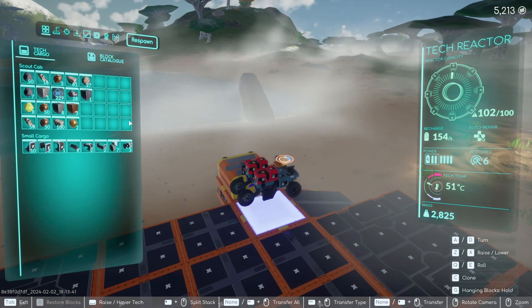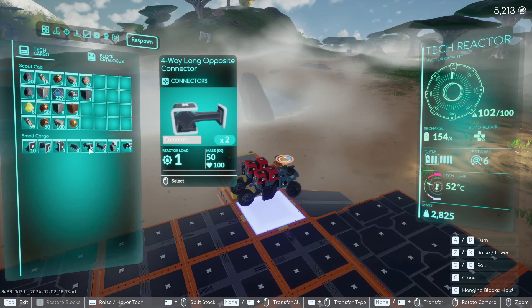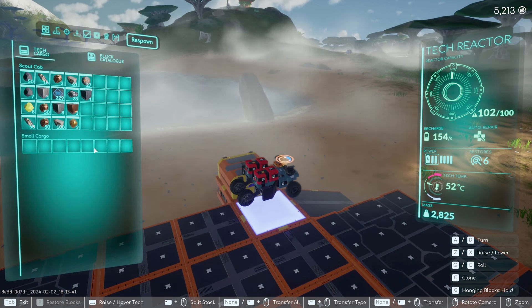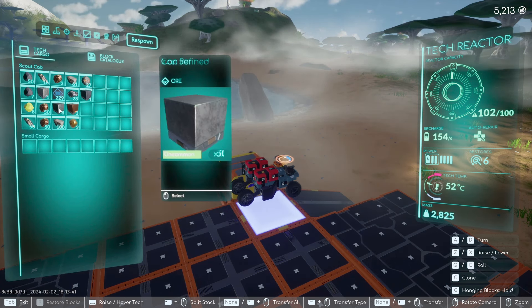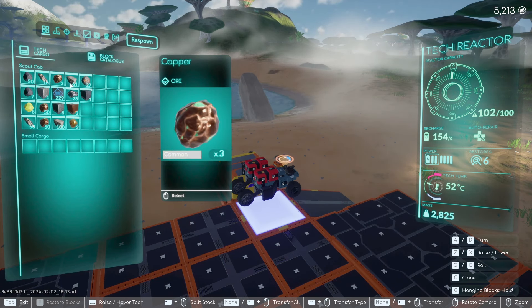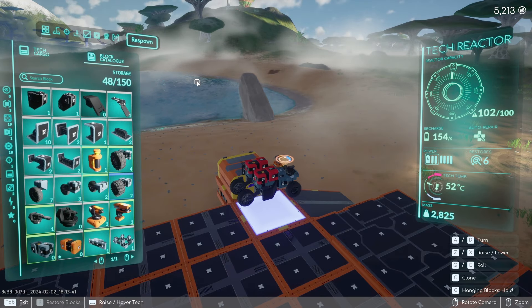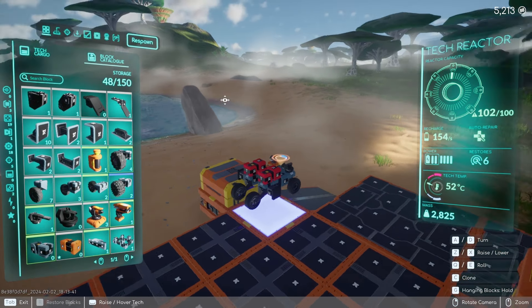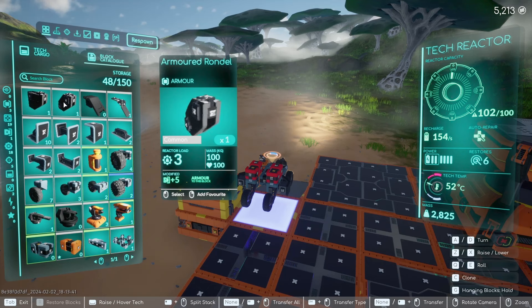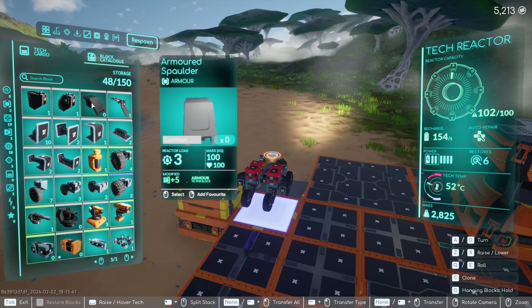Parts in a small cargo hold on my tech would have to be moved separately. Alt left-click moves all those parts into my tech yard. The tech yard does not store resources — I'm clicking on resources here and the tech yard won't accept them. It just stores tech parts.